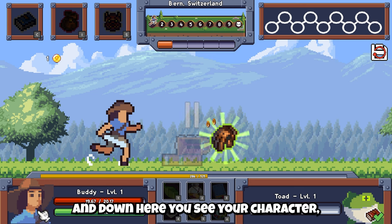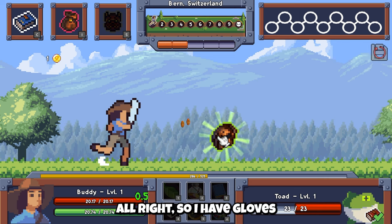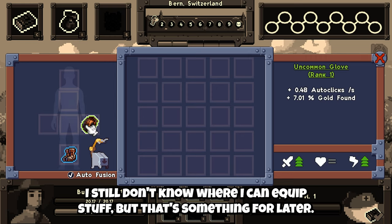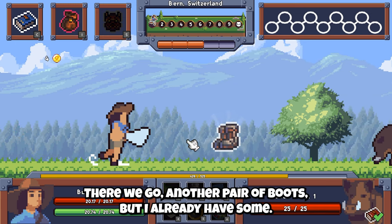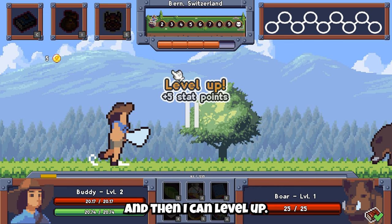Down here you see your character, how much health you have, how much energy you have. And this is the enemy that you're currently fighting. I have gloves — I still don't know when I can equip stuff, but that's something for later. To collect coins, you have to hover them. Another pair of boots — I can check afterwards if they're better. This bar fills up and then I can level up.